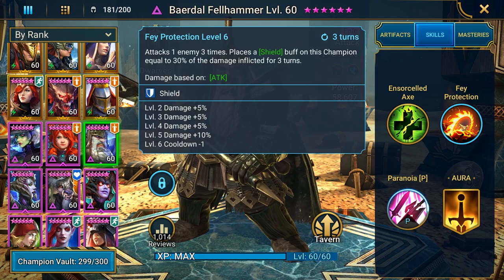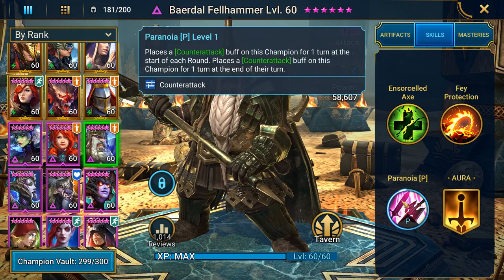His A2 attacks one enemy three times and places a shield buff on this champion equal to 30% of the damage inflicted for three turns — on a three-turn cooldown fully booked. Then we have his passive, which is probably the most important part: it places a counter attack buff on this champion for one turn at the start of each round, and places a counter attack buff again at the end of their turn. So this champion will always have counter attack on himself no matter what.